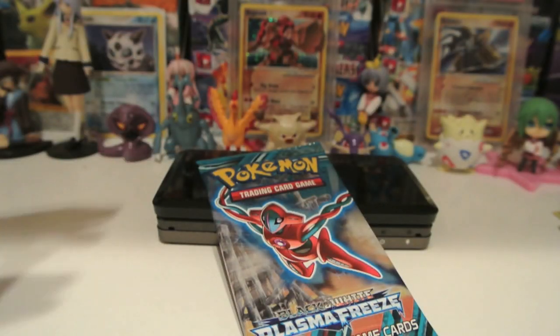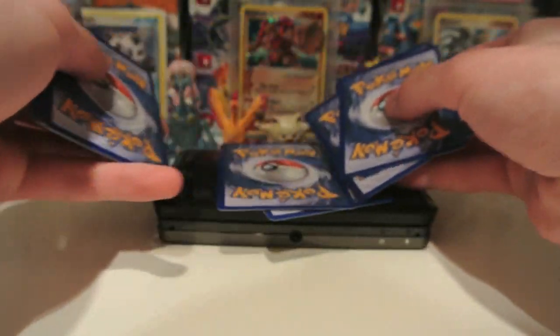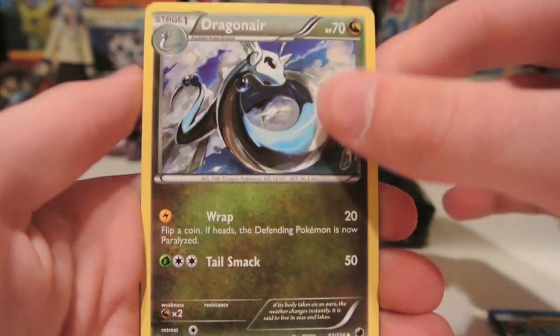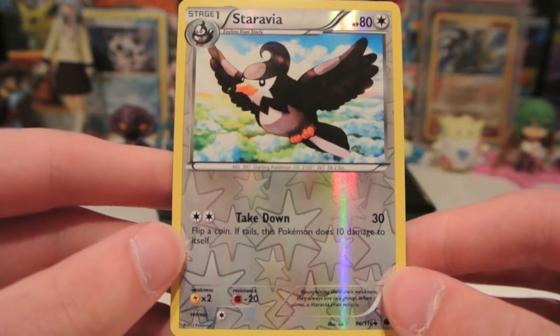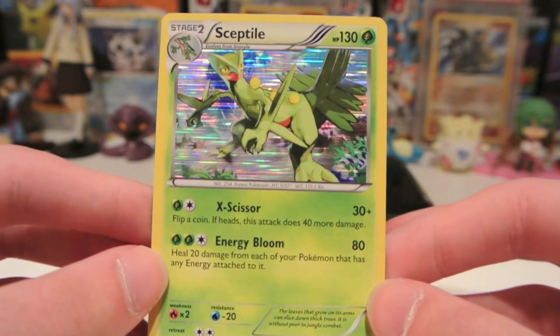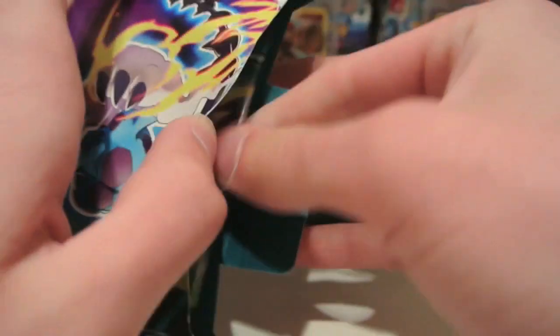Let's see if I can improve on my luck with a Deoxys Pack. We have Pawniard, Dratini, Wooper, Sneasel, Chinchou, Jolteon, Dragonair — love this artwork — and Mawile. My Reverse is a Staraptor, which is an Uncommon. And my Rare is a Sceptile Holo — there's a new Holo for me. Very cool looking artwork on that, and it has some great shine to it. Very cool card, and our first non-Normal Rare pull of this video. Glad to get that.